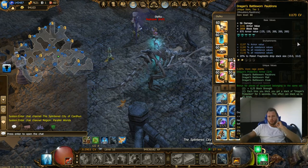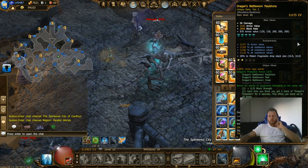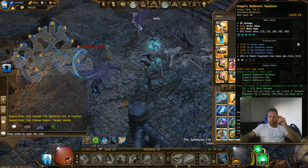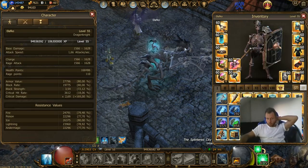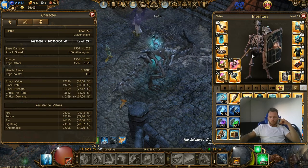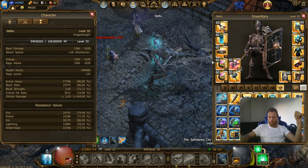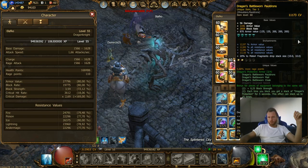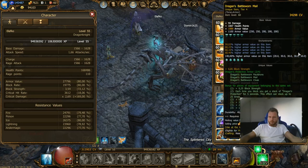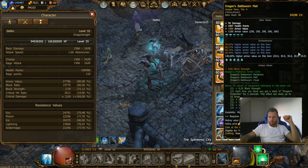My head for more health points of course. My shoulders: one time armor value and three times resistance value. I don't need more armor value - I have 75% - and this set I have 18%, no need more. I think resistance is more interesting.